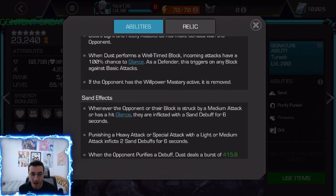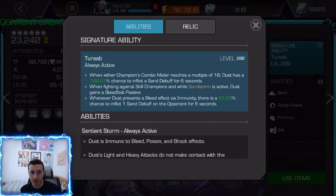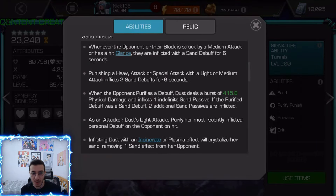The third way: if you punish heavy or special attacks with your light or medium, you place two sand debuffs. So if you punish with a medium attack, you're basically placing three sand debuffs — two for punishing the special or heavy, and one for hitting them with a medium. The fourth way comes from your sig: at sig 200, every time you or the opponent reaches a multiple of 10 on their combo meter, you get a 100% chance to inflict a sand debuff.